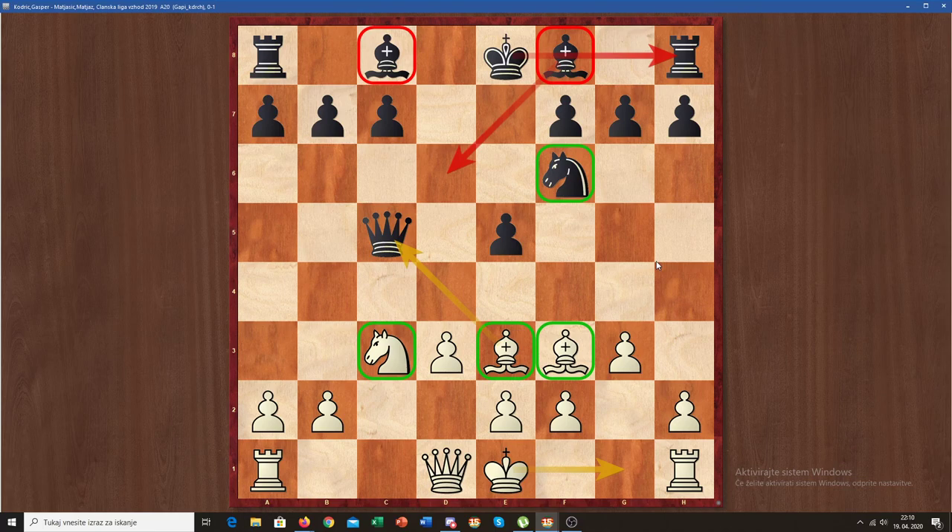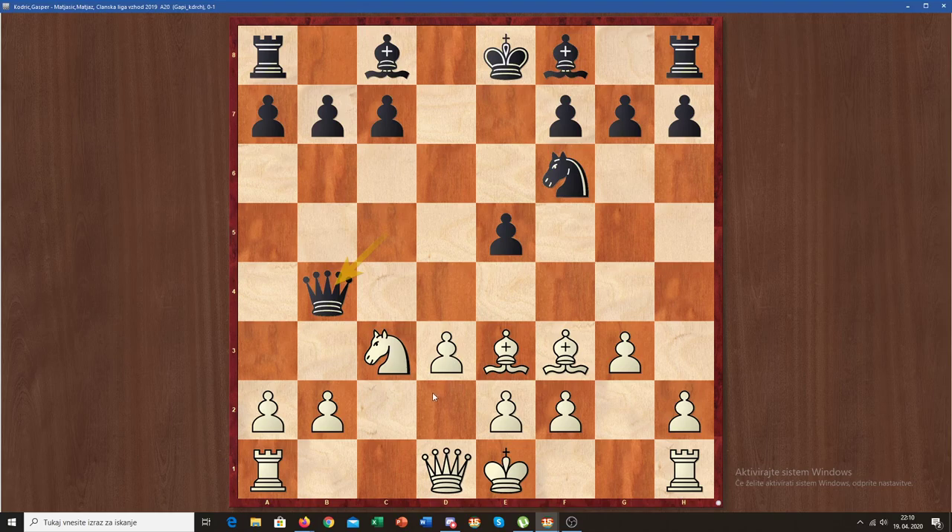He moved his queen, and this just looked very great for me. The queen looks awkward — it's just attacking my pawn on b2, which is why I played queen to c2, defending the pawn, connecting my rooks when I castle, and putting the queen on a more useful square. It also puts some pressure on the half-open c-file. He then developed his bishop to c5, wanting to exchange pieces because I have great development and control of a lot of squares.